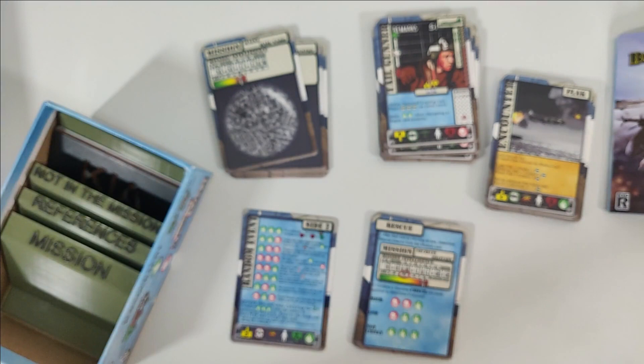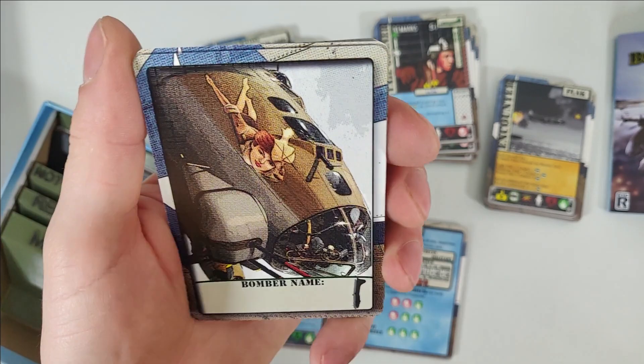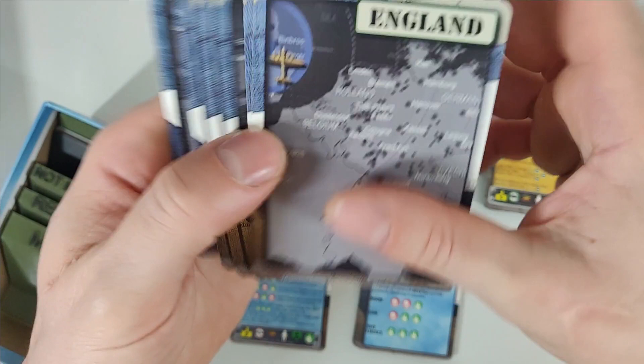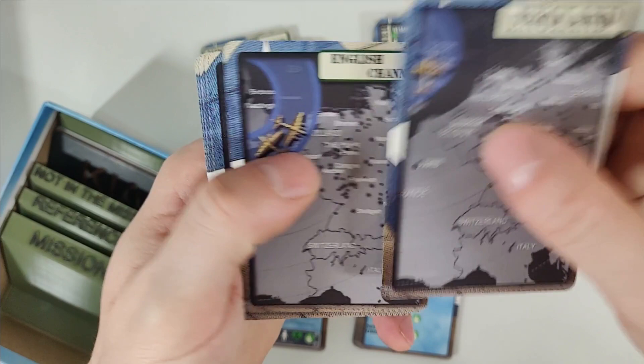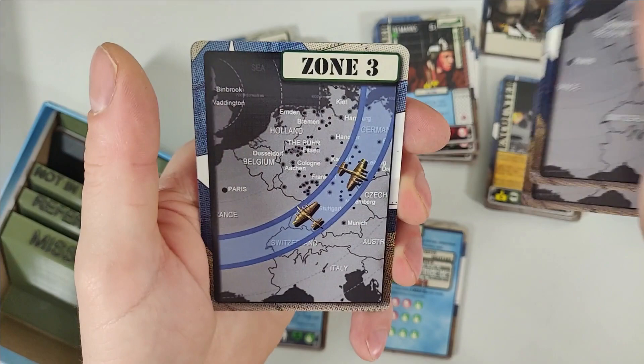Then we have a few more cards — I'm guessing perhaps this is for your bomber or your plane card. So maybe you're gonna put your bomber's name here, and again it's UV coated so you can get rid of that later. And then we have some maps — England, the English Channel, Zone 1, Zone 2, Zone 3, and Zone 4. I'm guessing these are cards to remind you where you're at or where you're going.